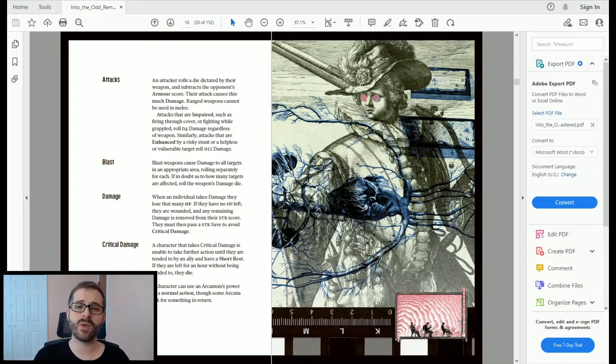When you attack, you roll your weapon's die and subtract the enemy's armor value. Whatever remains is the damage dealt to their hit points. So if an enemy has 2 armor and you're attacking with a pistol — a d6 — rolling a 1 or 2 does no damage, but rolling a 3 through 6 means you subtract 2 and apply the remainder to their hit points. If hit points reach zero, remaining damage carries over to the enemy's Strength ability score.